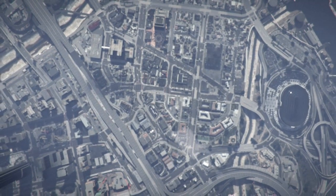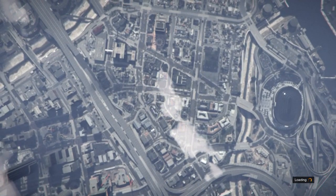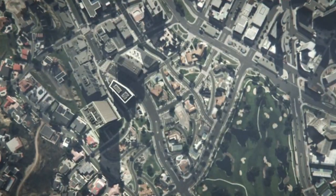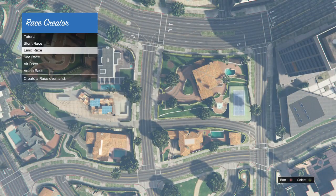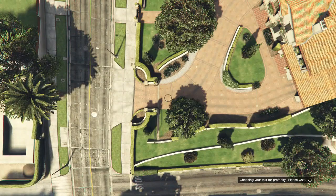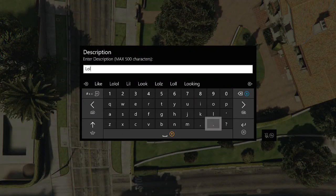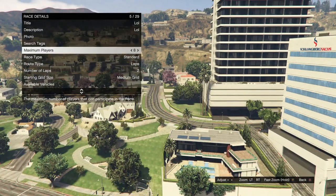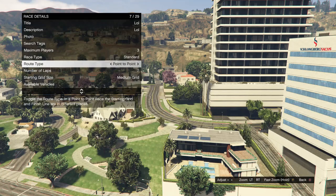Once you spawn in, it'll bring up options like create a deathmatch, create a team deathmatch, create a race, etc. Scroll down to create a race and select land race — make sure you don't click on any other race or it will mess it up. Once you spawn in, hit race detail title — the title, description, and photo don't matter. Pay attention to maximum players: set that to 3, and route type to point to point. If you want the race to go faster, set your default class to super.